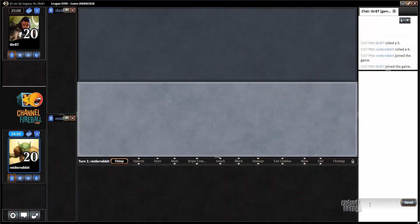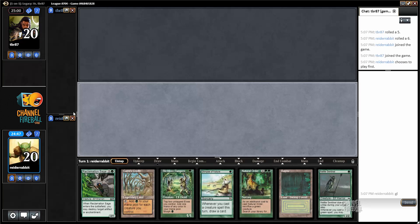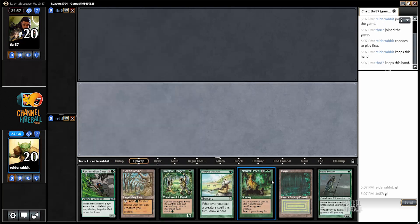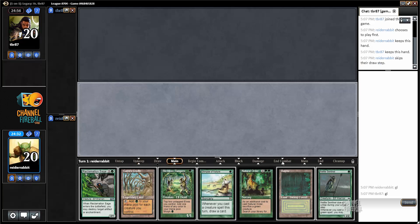Round two of this legacy league with Elves. This time I get to be on the play, which is huge with any legacy deck but particularly with a deck that has a lot of speed and not a lot of interaction like Elves. You really want to be on the play. This hand's great as well — most hands that have Gaia's Cradle and another mana-producing land are extremely good with Elves. I'll lead with Nettle Sentinel.